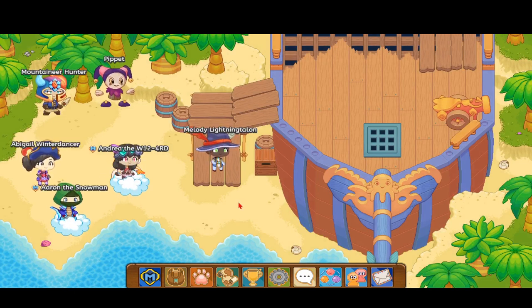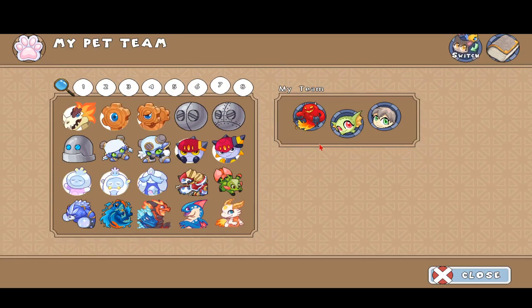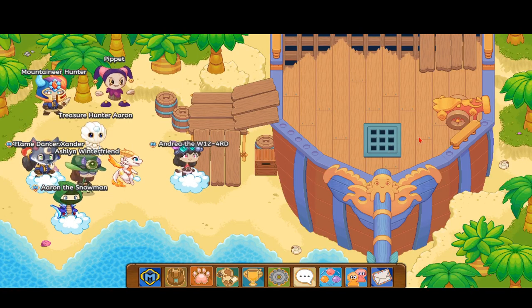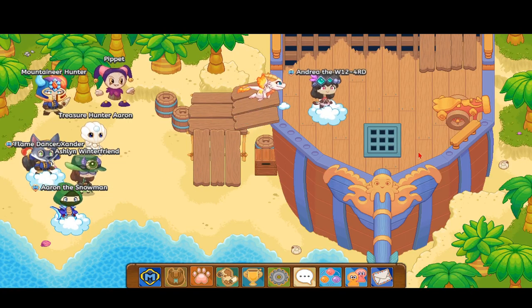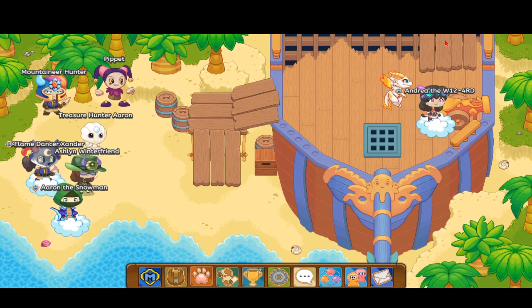Alright guys, I finished battling that Muckster pet over there. I'm just going to quickly put a quick pet on my team. Now let's go up this shipwreck path. This cannon over here — there's going to be a cannon over here. You want to go to that cannon, and then you want to head up from there.